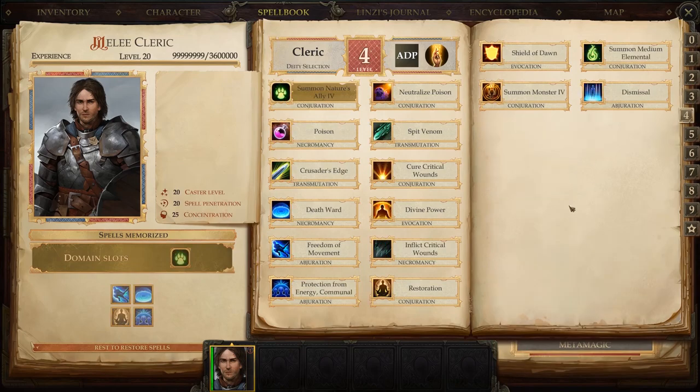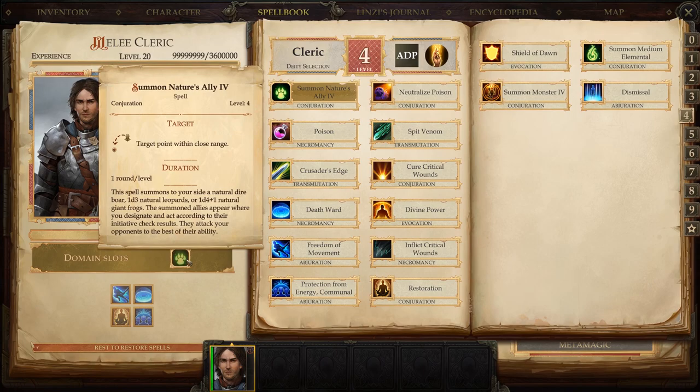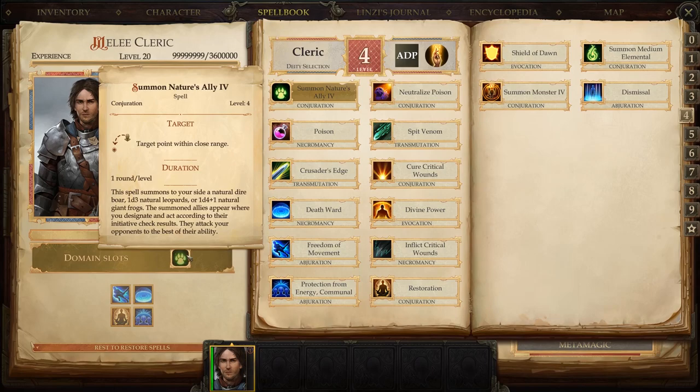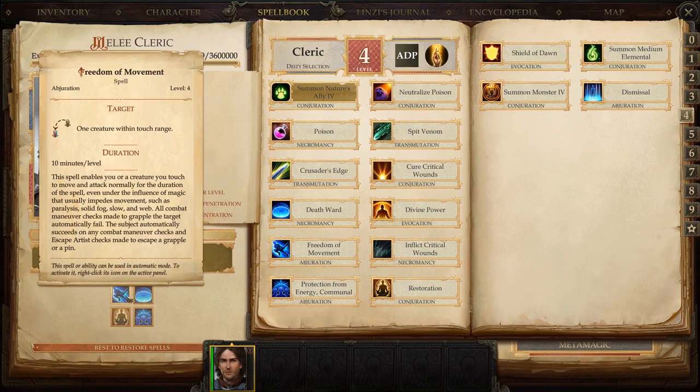Level four — in the domain slot we have our first Summon Nature's Ally. At this level it summons leopards or giant frogs. It's good for swarming a boss or fighting big groups, keeping his attention off you. Freedom of Movement is useful when a mage or sorcerer has cast Web, Cloud Kill, Grease, or anything that slows you down. You cast it on one ally — say the barbarian Miri — and she can run straight through the web and smash the boss on the other side.